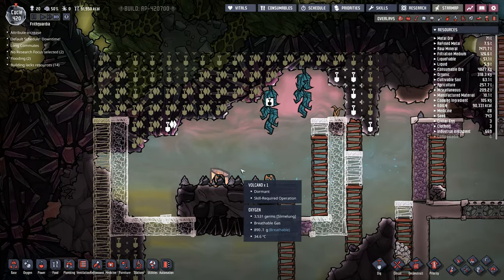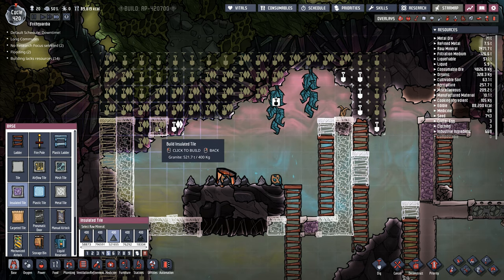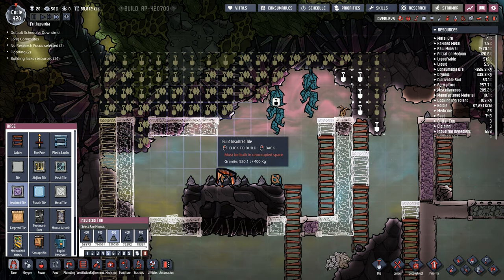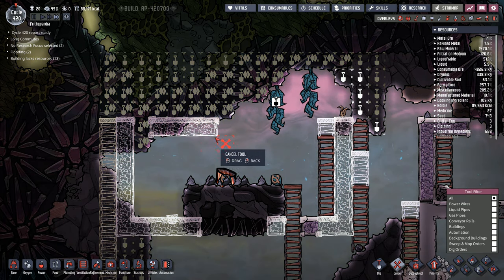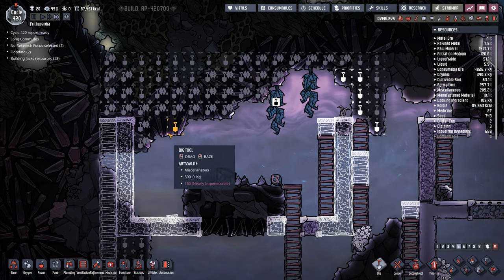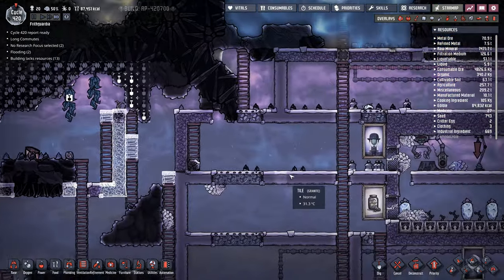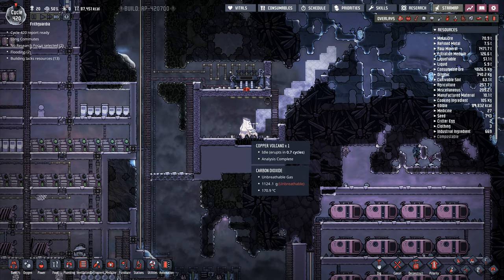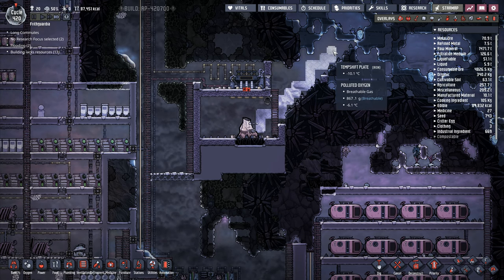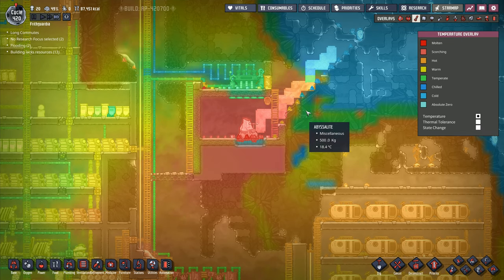Next thing I want to do is put in some more insulated tiles. I think that's actually too low — cancel that, and put the digs on there. I think that's a bit too low where I had it; I want to do it more like this one over here where it's slightly higher. 0.7 cycles. That temp shift plate up there has now been built — that's minus 10 on that one, minus 20 up here. Let's have a look at the temperature overlay again.